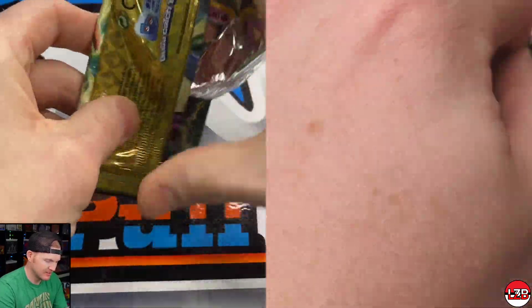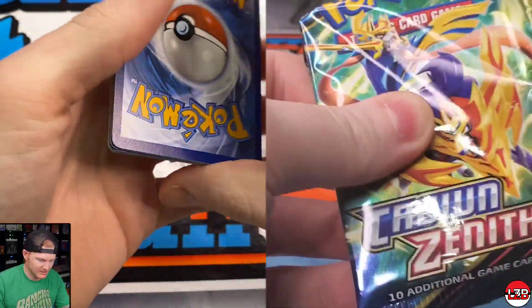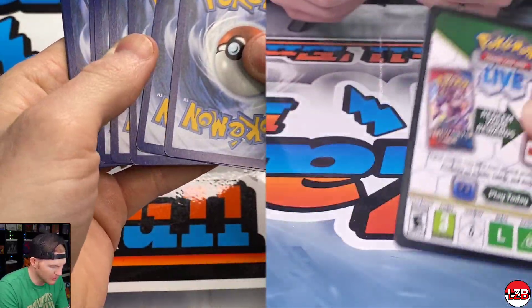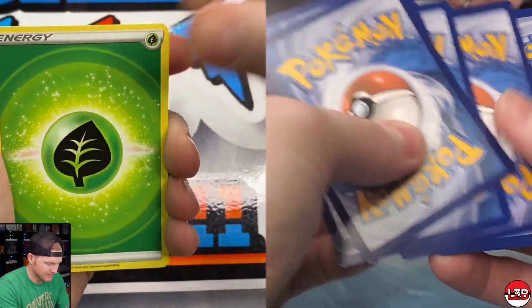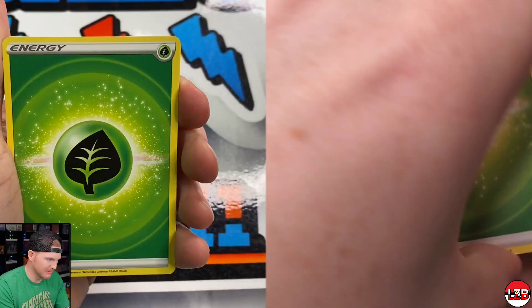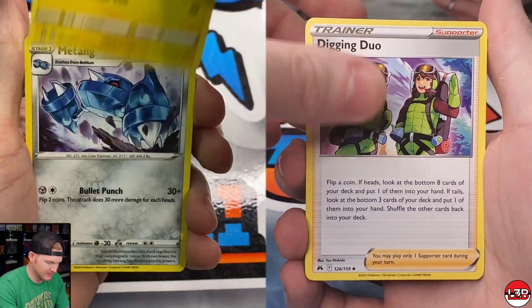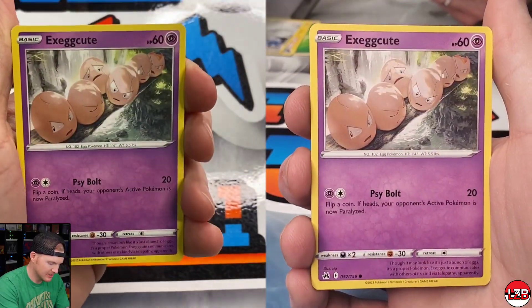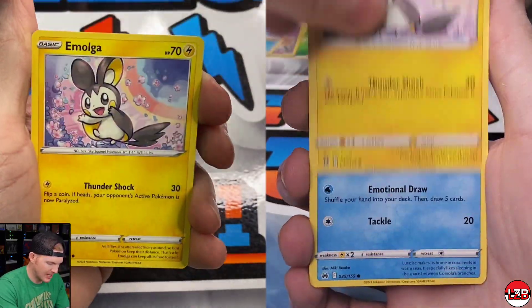We'll see — two packs left, anybody's ball game. I think you've got more pulls overall. I'm just falling behind. He also got that textured energy so that helps. Ruby Energy Retrieval — here we go.